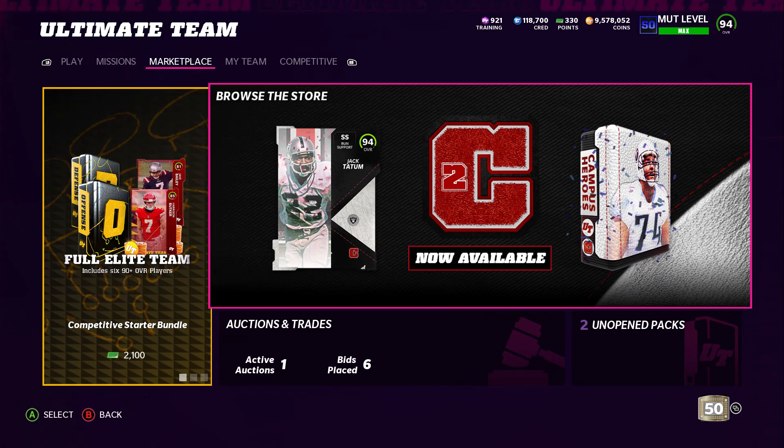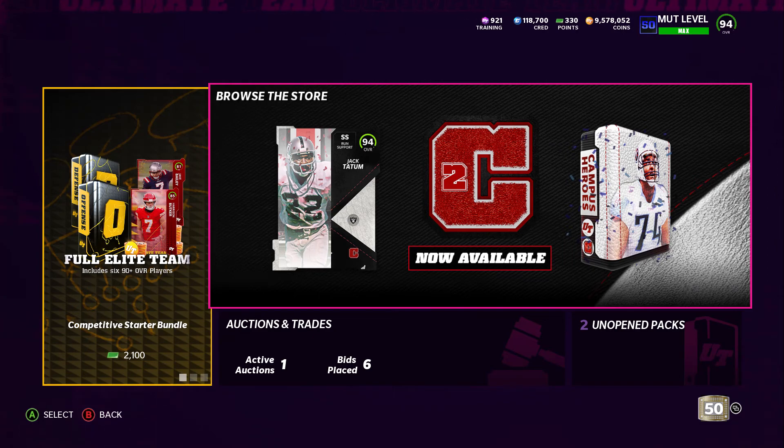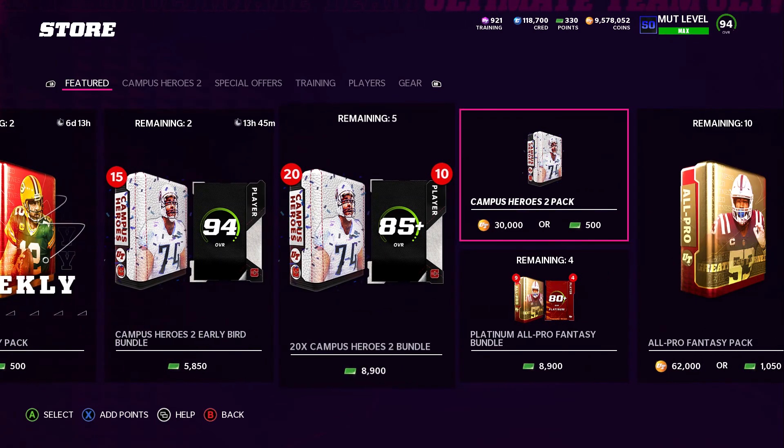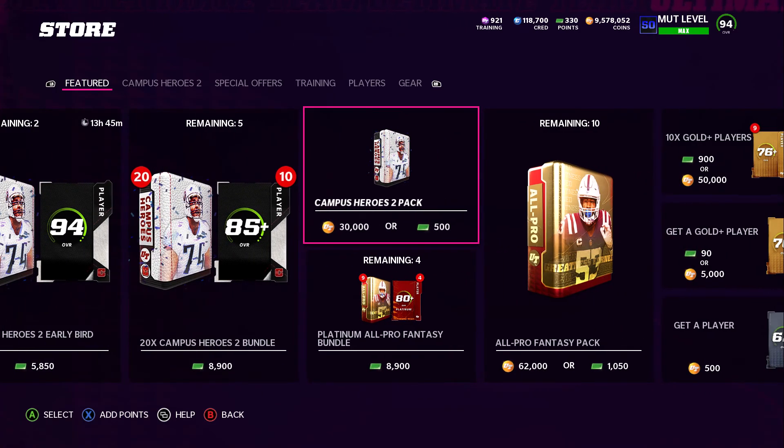Alright, hello football gamers, welcome back to Madden Football Gaming. Today we got released into the game these Campus Heroes 2, and we have some special store offers we'll go over real quick. We're going to go over the make rights, open ours, tell you what you can do with them to make a little bit of coins, and maybe what you should do with them. We'll also talk about the free 94 player you can get by doing the challenges, and then talk a little bit about the market.